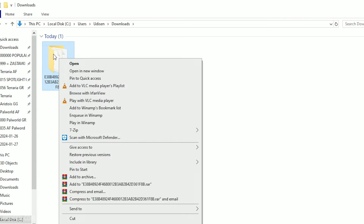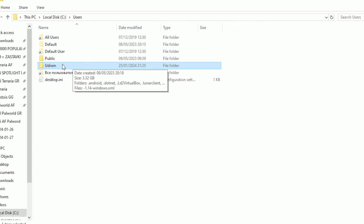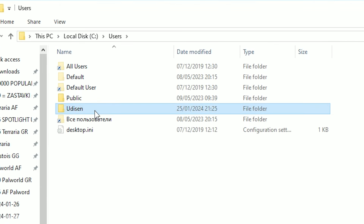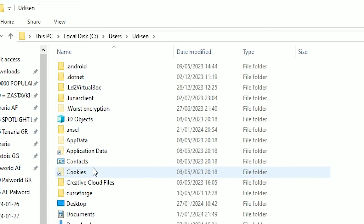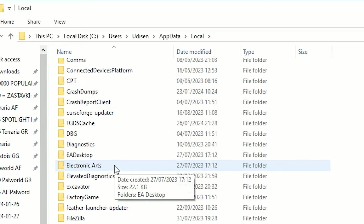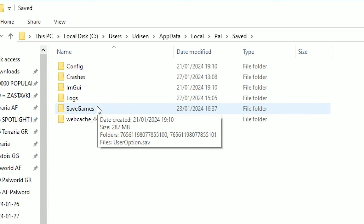Copy this folder. After that, go to disk C where Windows was installed. Now find Users. In the Users folder, find the folder with your username. Then go to AppData, Local, Pal, Saved, SaveGames.